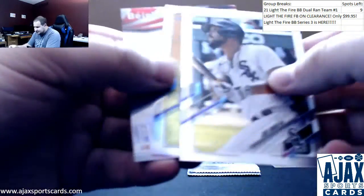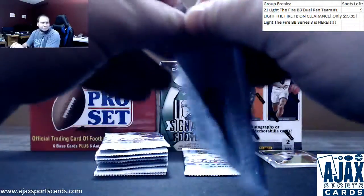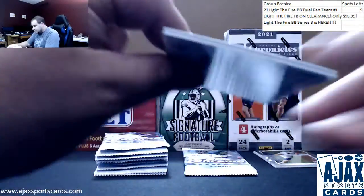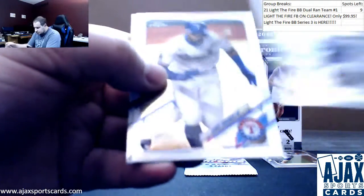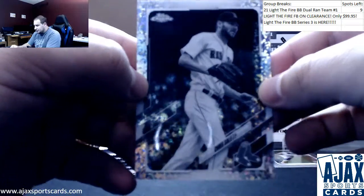Blake Snell Refractor, Jorge Posada baseball insert. Black and white diamond Chris Sale for the Red Sox.